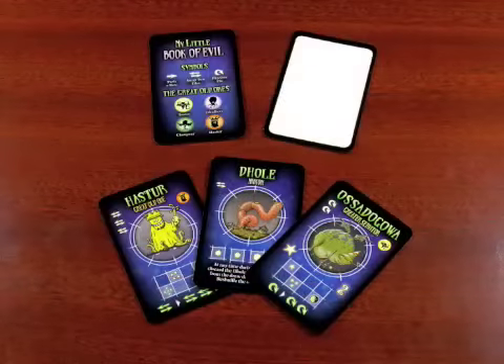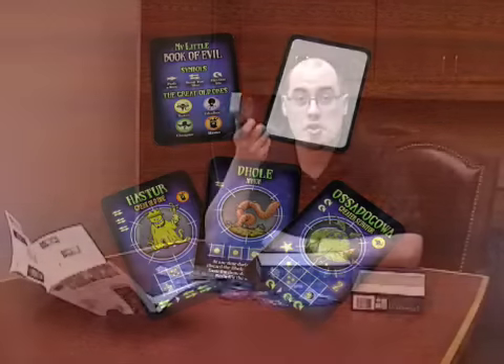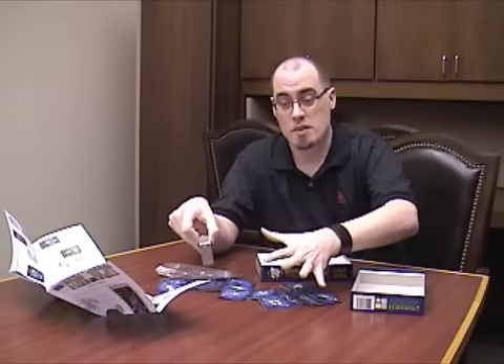You've also got 80 cards: one blank, four guide cards called Little Books of Evil, and then 75 cards you actually play the game with. What you're going to do is arrange these in patterns to match cards, put them on the table to give you powers, to move the tiles around more and match more cards, and try to get 10 points.